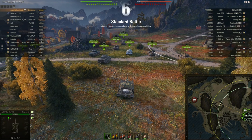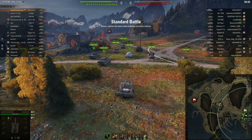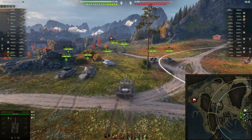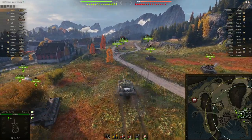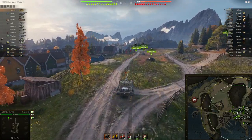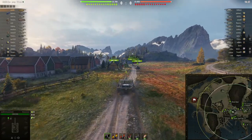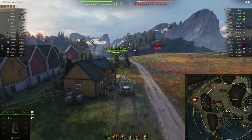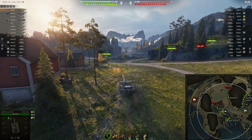Ich habe ein Video über ihn gemacht – alle die sich noch nicht ganz wohl fühlen mit dem Panzer können das mal anschauen. Wir starten im Osten von Fjord und hier sind wir top tier, also gibt es für mich zwei Möglichkeiten: erstens die Heavy-Gasse. Das Problem mit dem Rino Ceronte ist, dass die Panzerung nicht wirklich vergleichbar ist mit einem Heavy der Stufe 10. Das heißt, ich befürchte, dass ich mehrfach penetriert werde. Darüber hinaus weiß ich, dass die mittlere Position unfassbar wichtig ist.